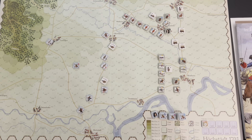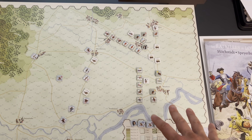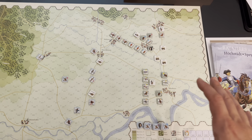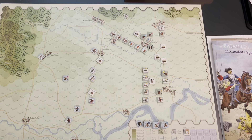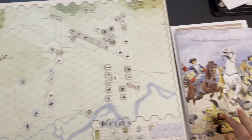I did want to play this second one because it's a bit of a different situation and gives the allies more of a chance. I'm also unfamiliar with the Battle of Hoogstate and would like to see what it's all about. I'm not really going to go into the rules in this video very much, but if you want to know more, check out my Speyerbach playthrough first, because it gives you some context around this system.